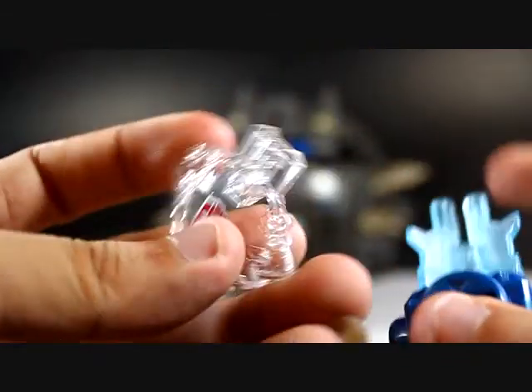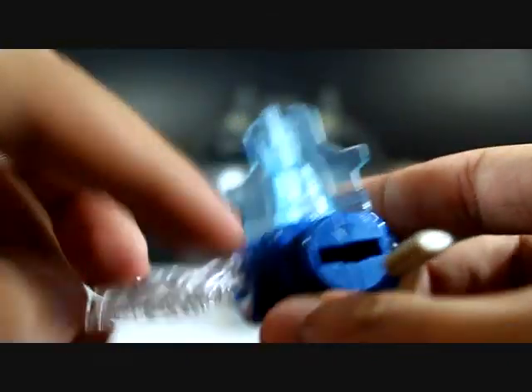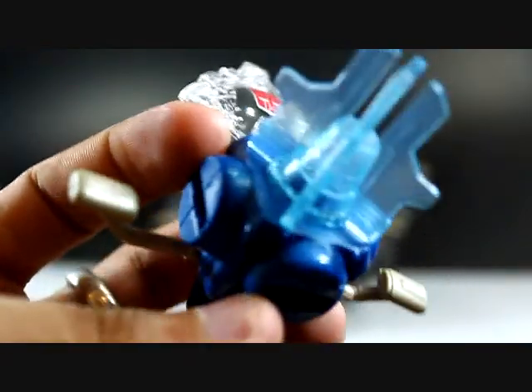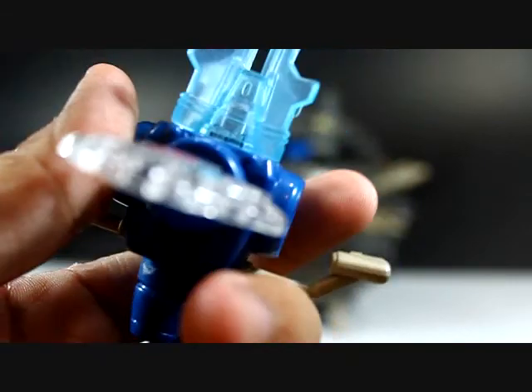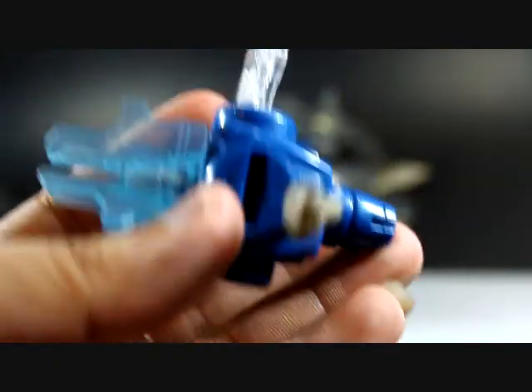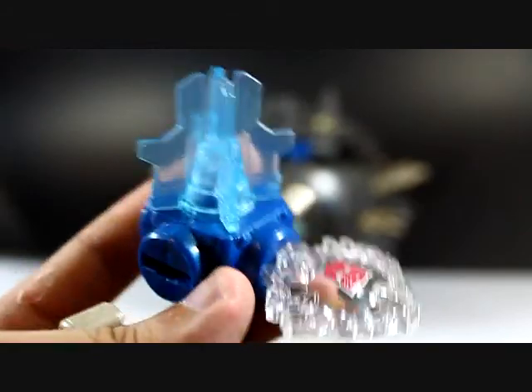And you could store these with the Omega Lock together by inserting them onto the slots over here. The most you could insert is four different sub-tron keys. So this Omega Lock is very important — you will require this to activate some of the gimmicks on Primus. So be sure not to lose these two things.